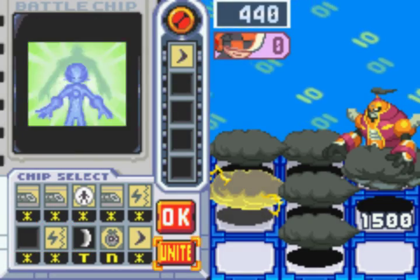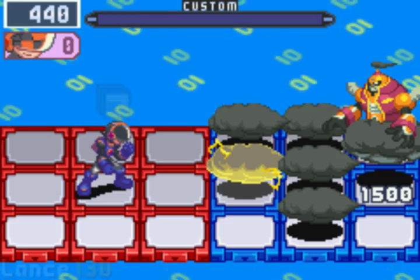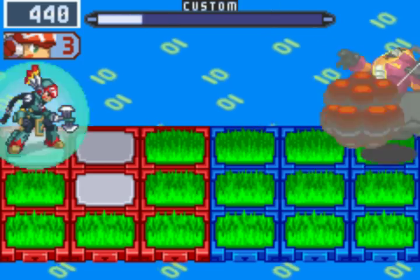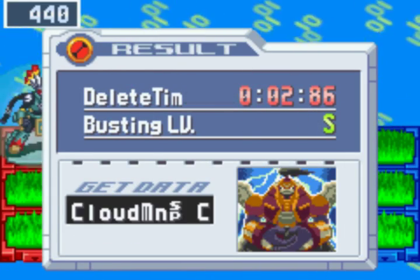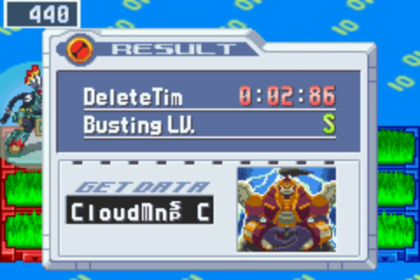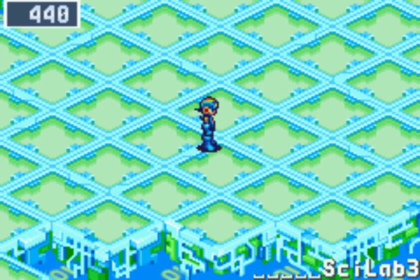So when you go Tomahawk Soul against Cloudman, we unlock a new mini-game: how fast can you press A? One, two, three — I win. Tomahawk Soul is kind of overpowered. Every time you use a grass chip on a grass panel, it doubles the attack of the chip, which further doubles against Cloudman. So Lance does 130 times 4 is 520, times 3 is 1560. And that's game over.